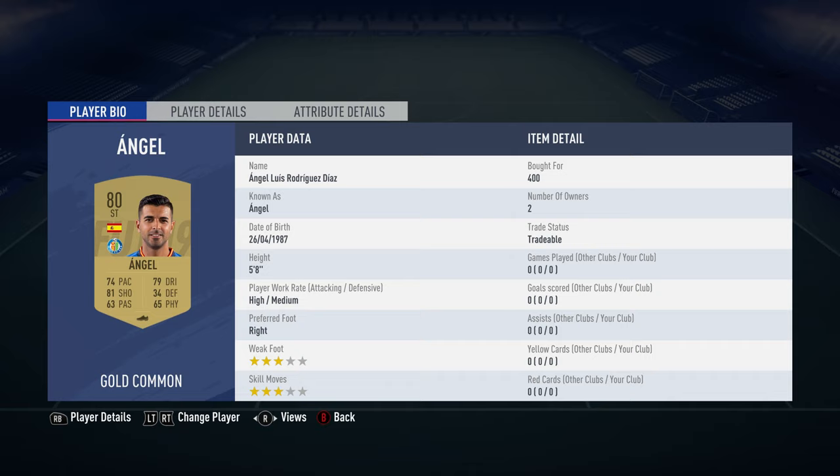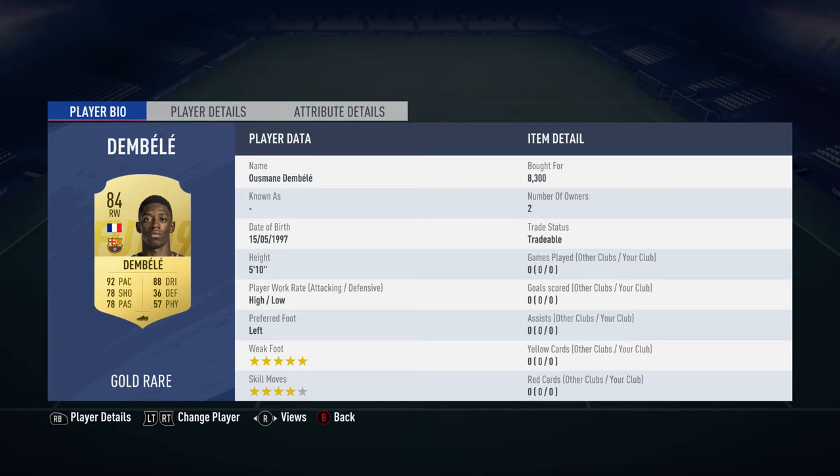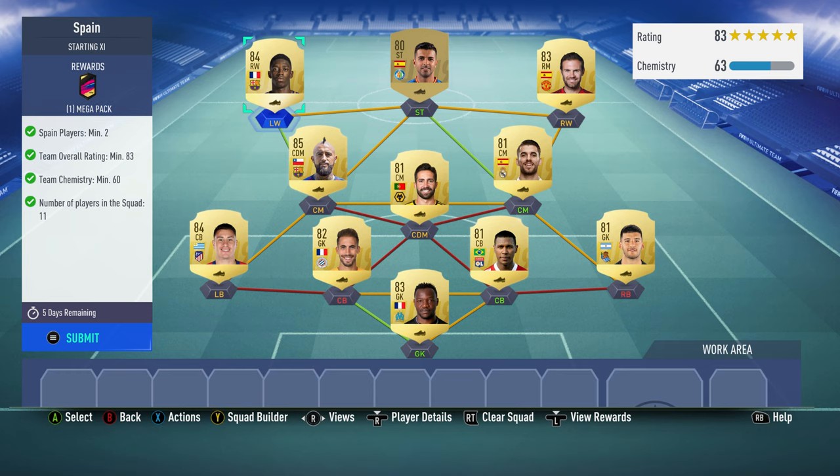The striker up front is Angel — I look stupid either way: if I get it right and it's supposed to be Angle, I'm like 'oh you called him Angel', and if I get it wrong it's like 'mate, it's Angel.' Anyway, 4,400. He plays for Getafe CF in the Spanish first division and is Spanish — his name is a minefield, I'll just move on. The left winger is Ousmane Dembele, bought for 8,300. He plays for FC Barcelona in the Spanish first division and is French.